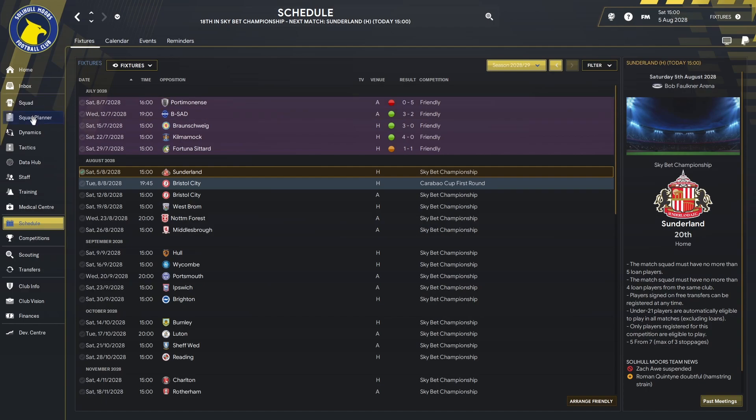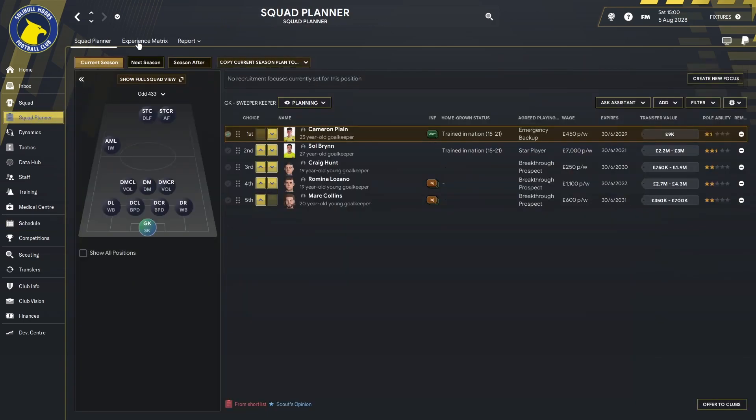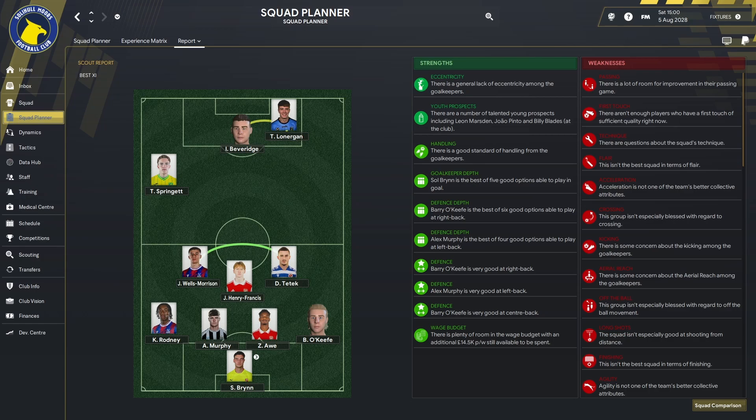Let's quickly have a look at the squad planner. Going into the reports and the assistant report first — this is what our assistant thinks will be our best 11 going into the new Championship season: Brynning in goal, Rodney, Murphy, Orton O'Keefe at the back, Wells Morrison, Henry Francis and Tetech in the middle, then Springer on the left, Beveridge and Lonergan up top. I would say that is probably our best 11. I do think Honeyman Williams will get back into the team at some point — it's just who he dislodges and where he plays. We do have good rotation options in those positions.